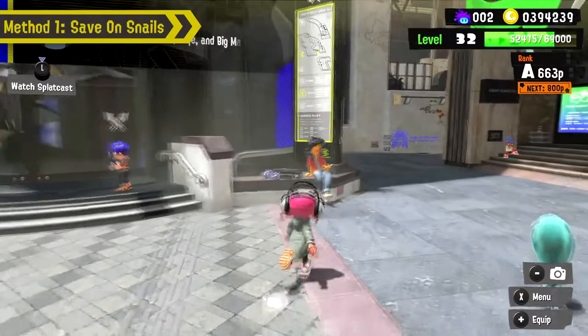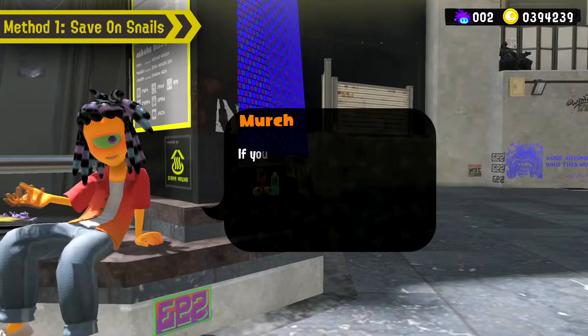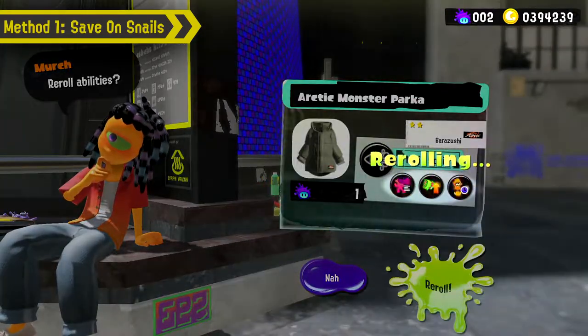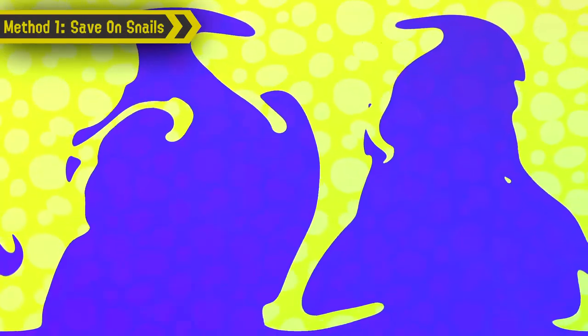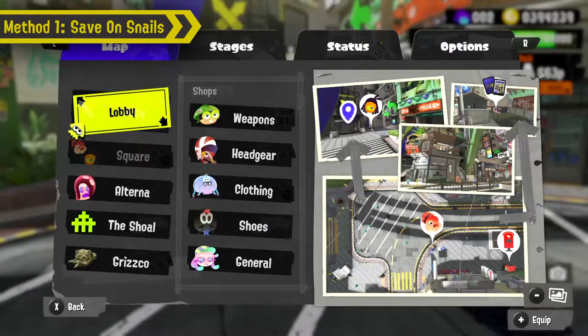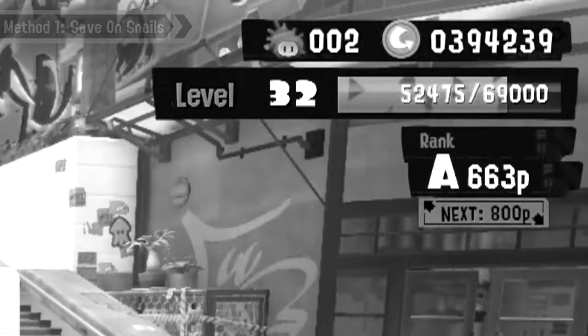This is called the Save Our Snails method, or SOS method. In Splatoon 3, there was a way to get the gear you want without using any sea snails — you'd roll a fully slotted piece of gear, then quickly screenshot and close the game before the confirmation screen, load back in, and still have your sea snail with the gear unchanged. However, Nintendo updated the game on October 25th, and the game now saves once you press roll, so this method no longer works.